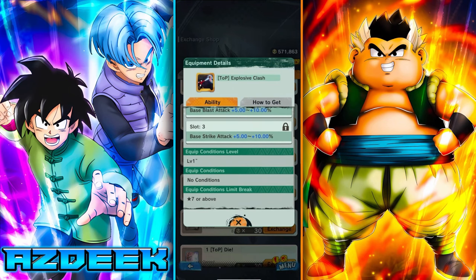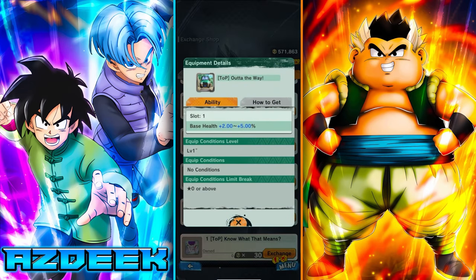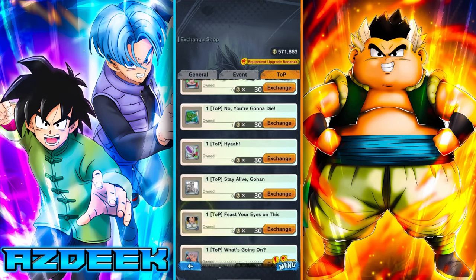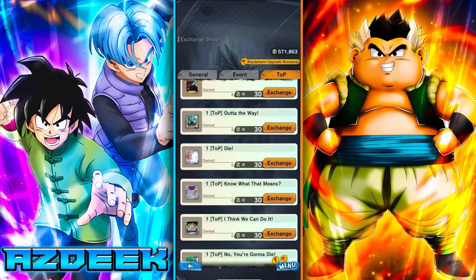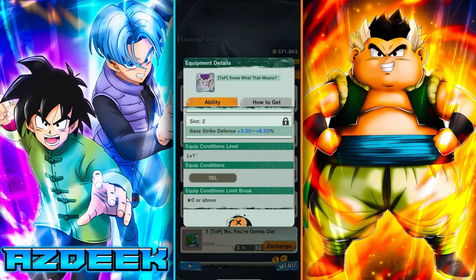You also want the Explosive Clash equip, though it requires your unit at 7 stars or above — so it's optional for most. There's another equip with no equipment conditions that's just a buff to base health, which is very important since it works hand-in-hand with defense. If you don't have your unit at 6 stars, filler equips with more lenient conditions are available, such as ones for yellow, range type, and melee type.